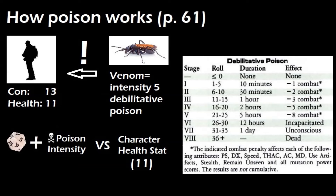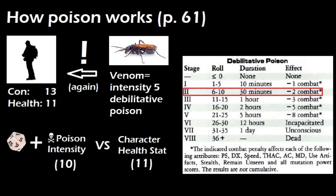If the attacks are on different rounds, add the intensity of the poison the character has already been hit with to the current one and then roll. If the roll is a worse result, the poisoning gets worse. For example, if the character is suffering from stage 2 debilitative poisoning and gets stung again, we add the intensity 5 they're already suffering from to the intensity 5 of the current sting and roll d20 plus 10. If we rolled stage 2 or less, they continue with stage 2 from earlier. If stage 3 or higher, the character progresses one stage per round until reaching the new stage.